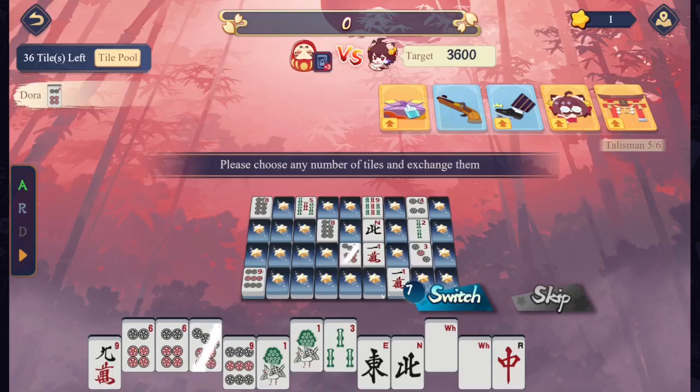Just in case, I will show the process here. We're selecting everything that isn't a terminal or honor. We're also selecting our pairs, because we have to make sure that we are pulling the dead tiles into our hand. Notice we do not see a south on our board.